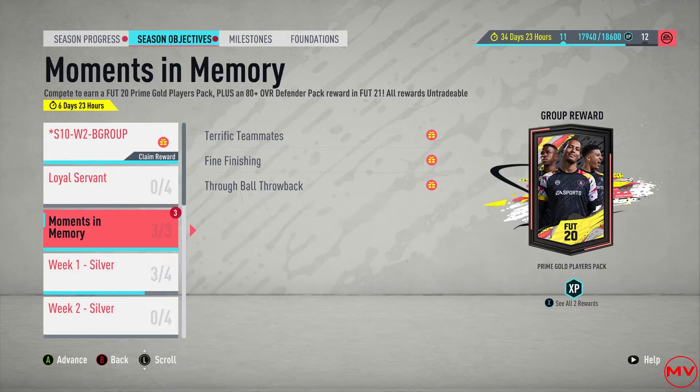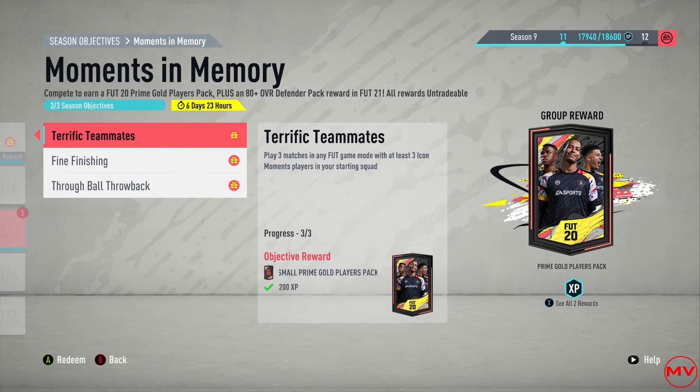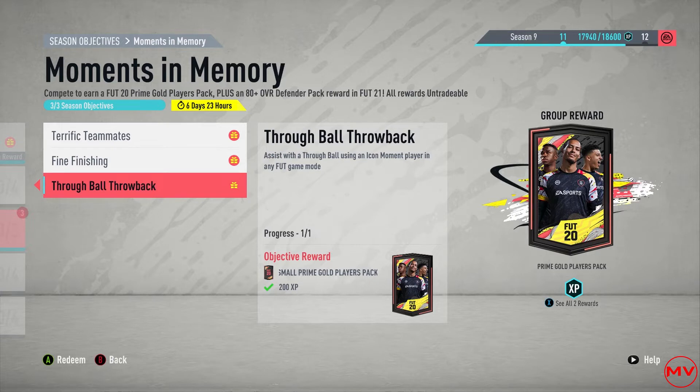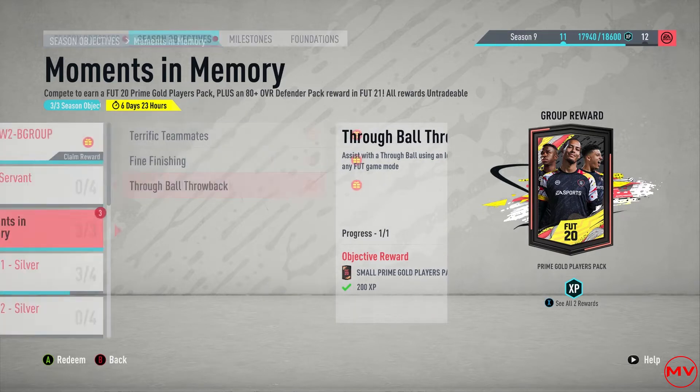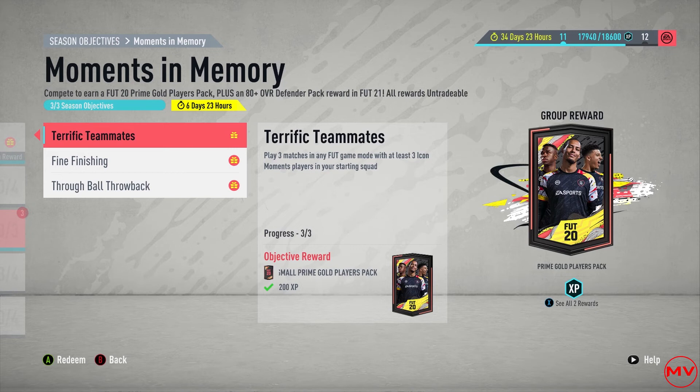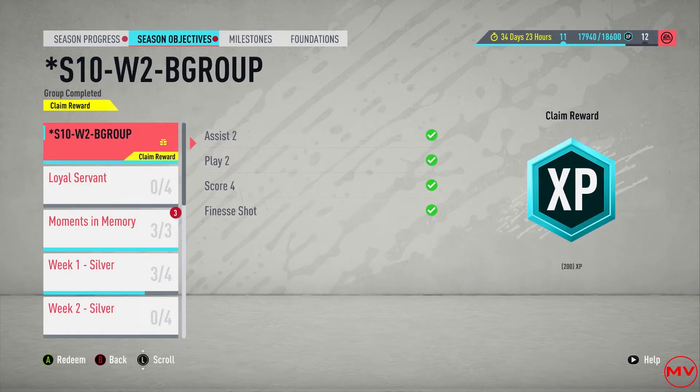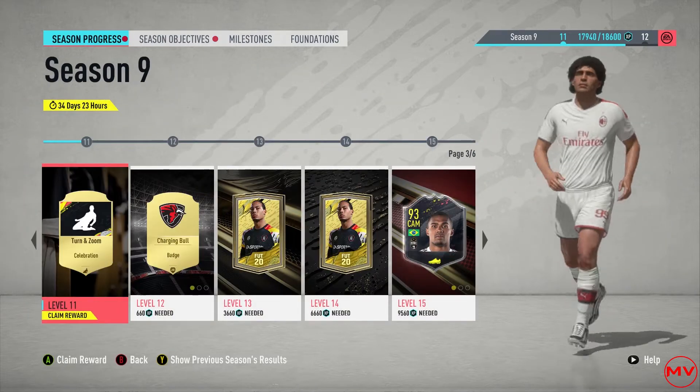Alright guys, welcome back to another video. This is Friday night — this is the new Object of Moments in memory. Three matches with at least three icon moments, two low driven goals with an icon moments team, and an assist with the throw ball. I did all these in friendlies with a friend. You can do the same to finish it really quickly and get three or four free packs.